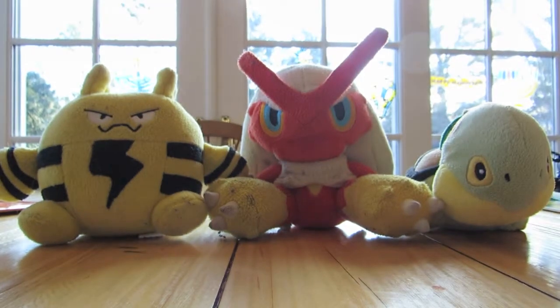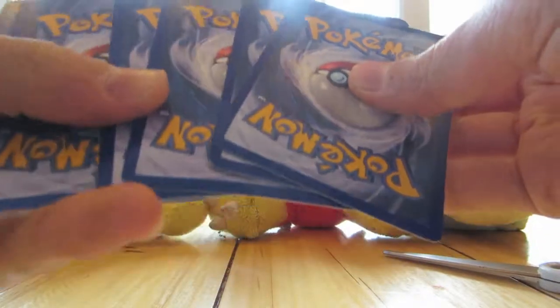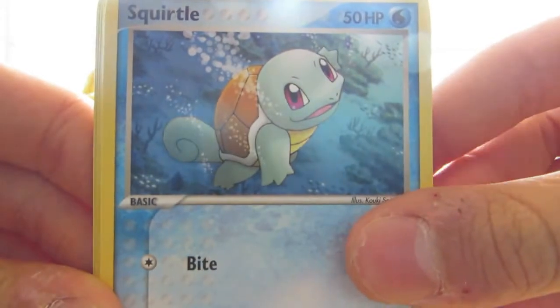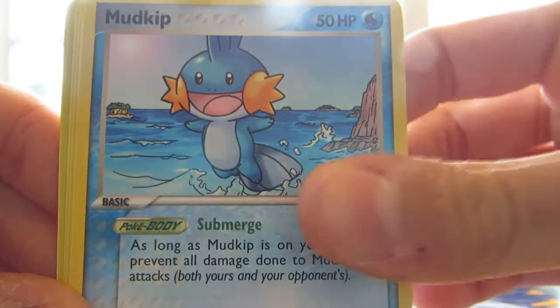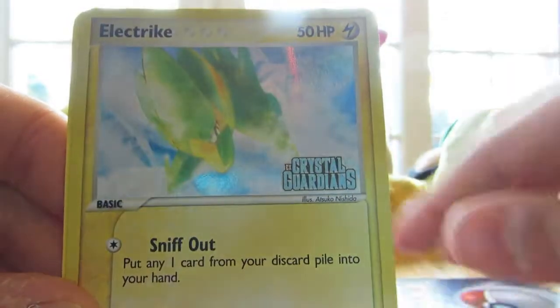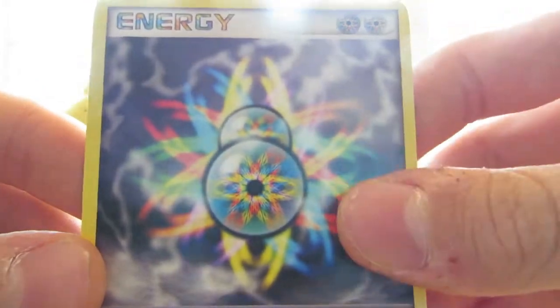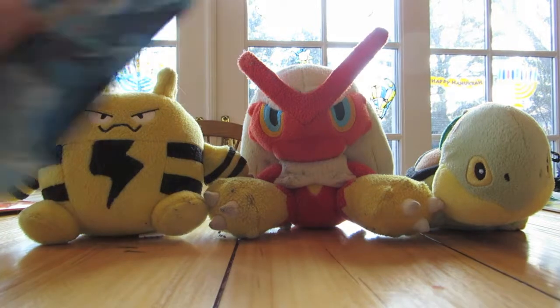Next we have a Jirachi pack. So I have here a Squirtle, Spearow, Treecko, Mudkip, Energy Search, Lairon, Shuppet, Electric Reverse, and oh cool — Double Rainbow Energy. No holos so far, so that's kind of a bummer.